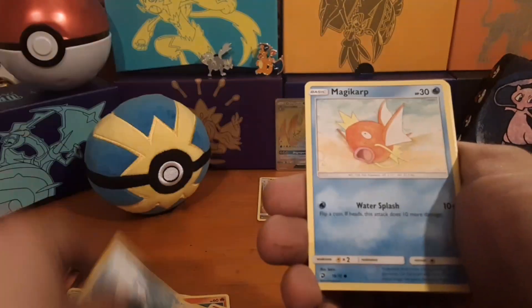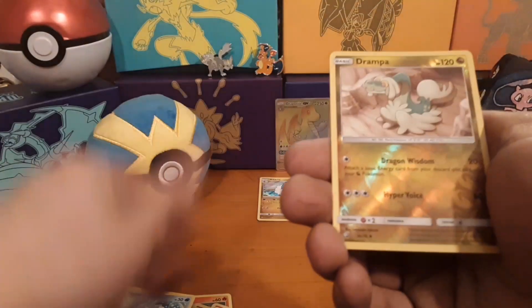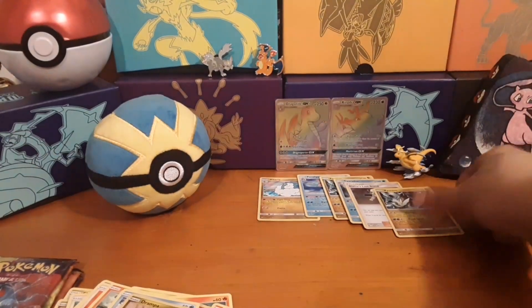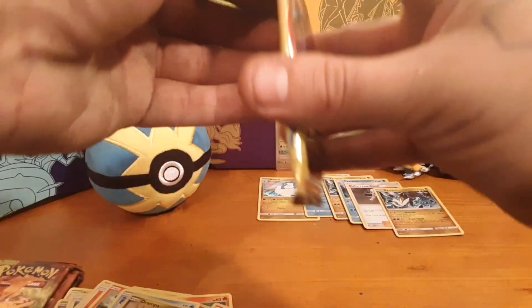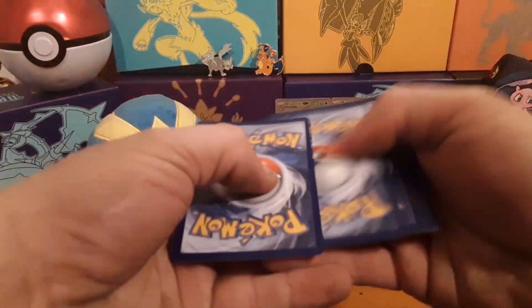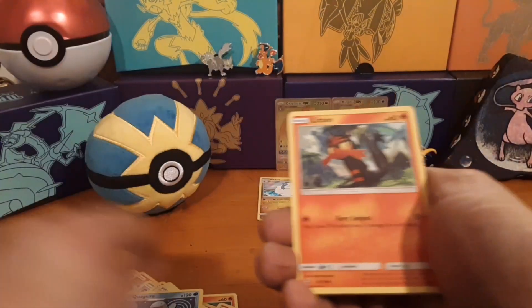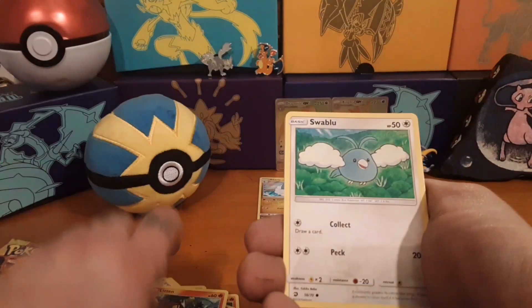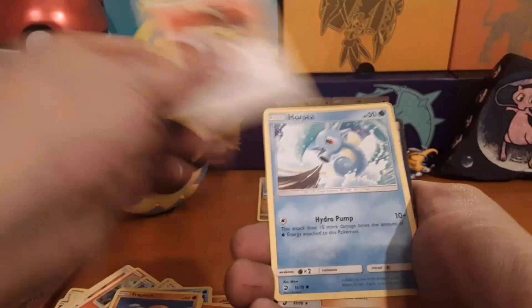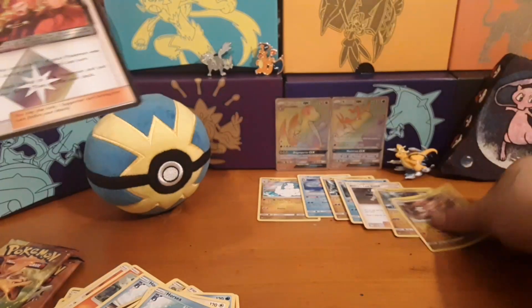Quagsire — I have a lot of doubles of stuff. Whenever I do that video, just leave me a comment. Might do a giveaway after I hit 100 subscribers. I might send out a few cards. We haven't gotten a GX or anything yet, and we've got three packs left. Swablu, Trapinch, Kangaskhan, Horsea. Lance as a prism star and the rare is Komodo — oh!